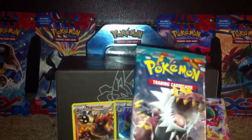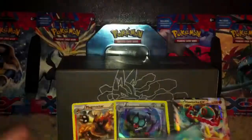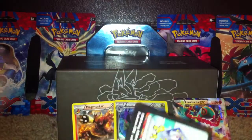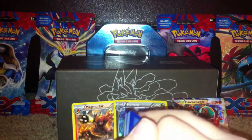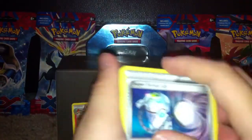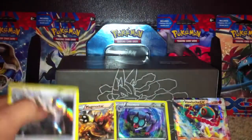We're down to the final pack. We gotta shake it up — good luck, let's do this. Glaceon, Porygon, Talonflame, Machop, Makuhita, Super Scoop Up, Vigoroth, Poliwhirl, Training Center, and the final card is a Slaking Hollow.